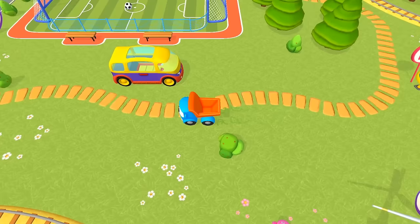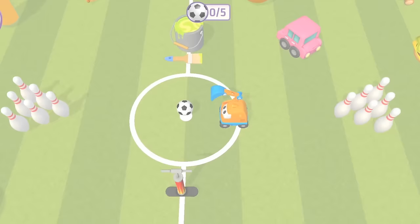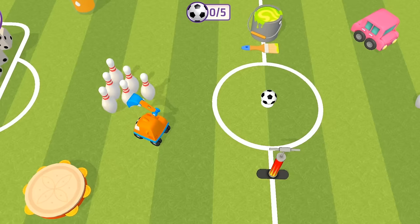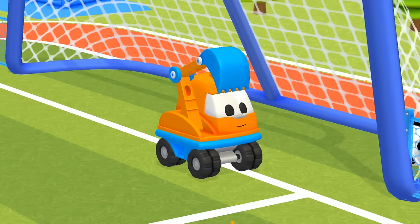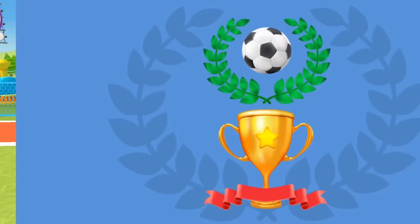Oh boy! A soccer field! Scoop's playing here. A ball is right in front of Scoop — he just doesn't know which way to send it. Maybe he can knock down the bowling pins. Scoop ran into a hamburger. Go! Into the net! Goal! Scoop gets the winner's cup. Scoop is very happy, of course. Congratulations!